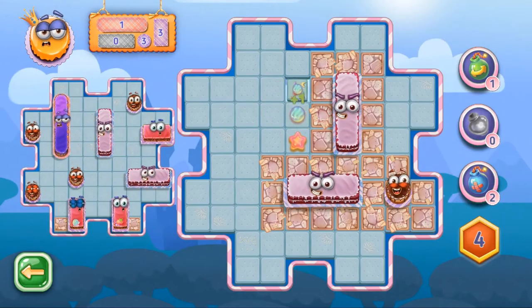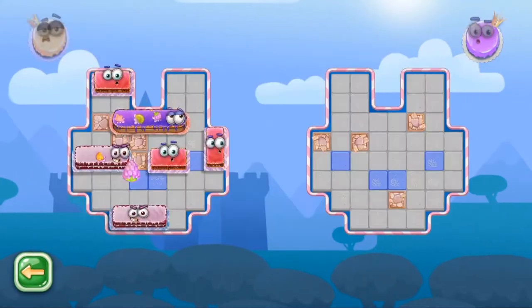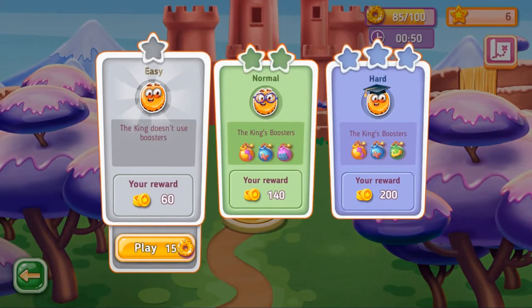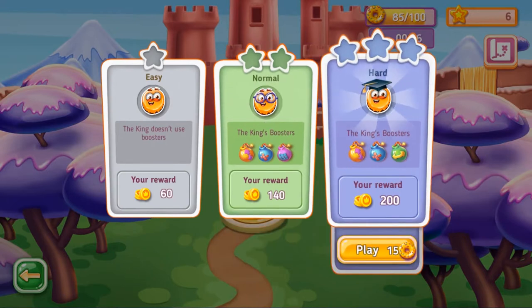Our pastry chef baked a lot of yummy fields of various shapes for you to open and taste their different flavors one by one. Choose the difficulty of the king you play against before each match. The king doesn't use boosters on the easy level, but on medium and hard difficulty levels, you will see the king's available boosters.